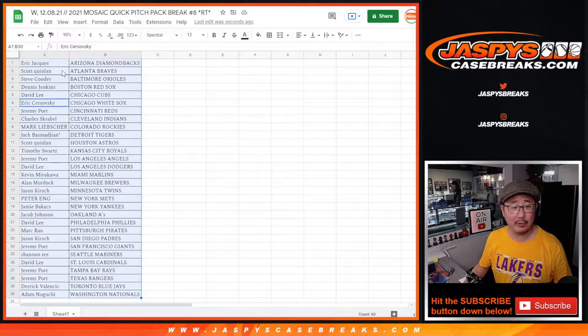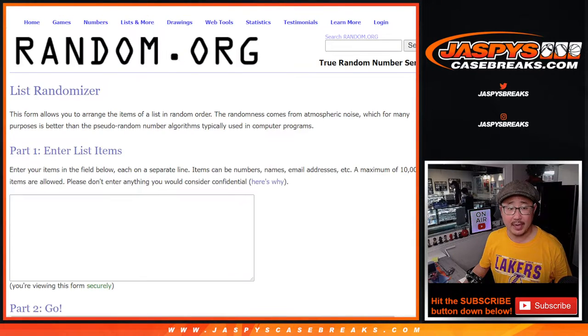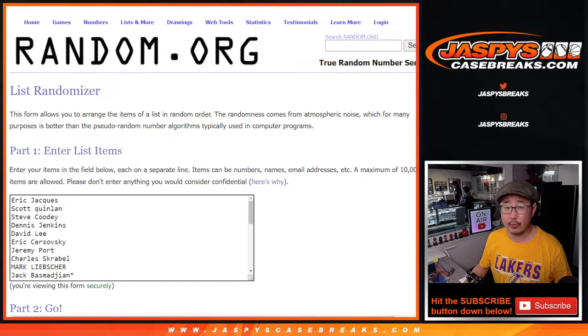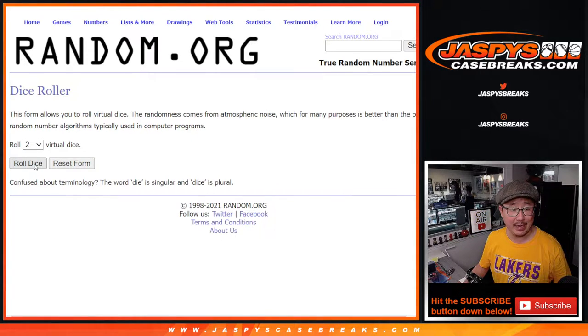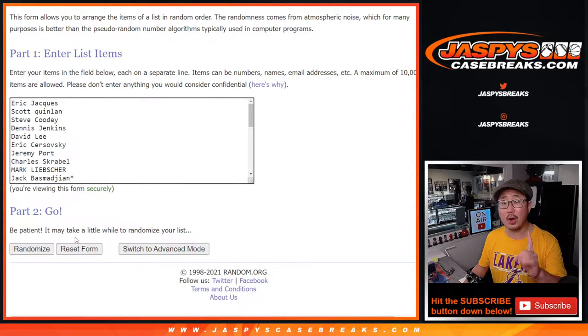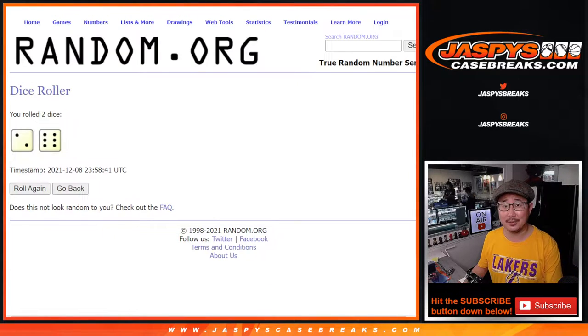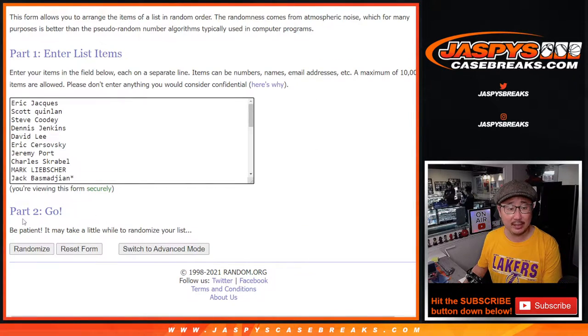Now the moment you've been waiting for. Let's gather all of your names again. New dice, new list. A third of the break will be in that triple threads break — top ten after eight. We just have to do one more of these filler packs and then we're in breaks full on that triple threads, which is also from a fresh inner case, so keep that in mind. Two and a six, eight times.